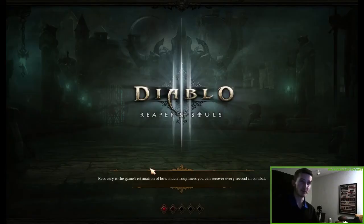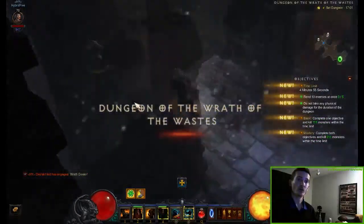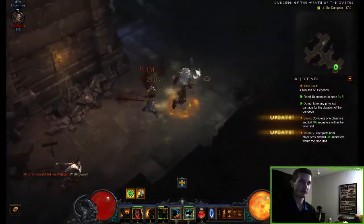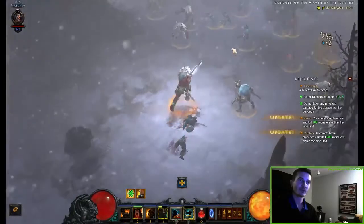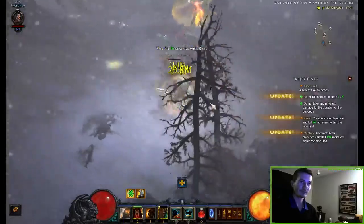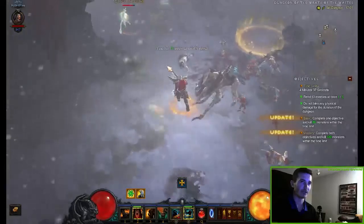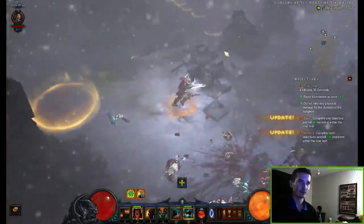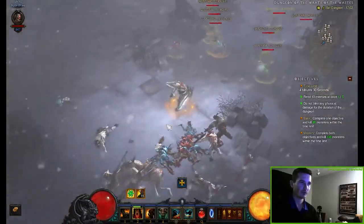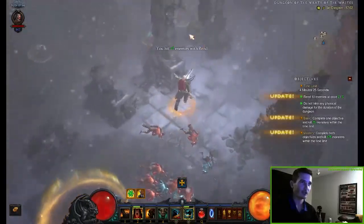Let's go right into the next rift and see how we have to do it. What you want to do is always taunt ten minions as early as possible — always look for groups of ten or more minions, then run into them, press one, press left-click, and that's how you do the first task: the taunt enemy task. We did that quite well and now we try to trigger it even more — press one and left-click, and we got it a second time.